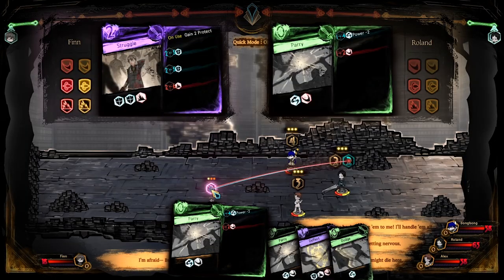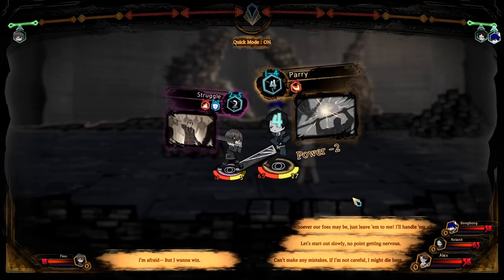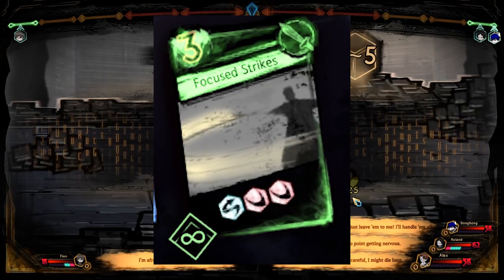Evade will negate all damage if the number rolled is higher than the attacking number, and the evade will stay to dodge the next attack. If the evade roll is the same number as an attack roll, or it's used up on an enemy defense roll, then it is discarded after dodging. Evades are also used up if there are attack rolls after them, like the starter card Focus Strike.